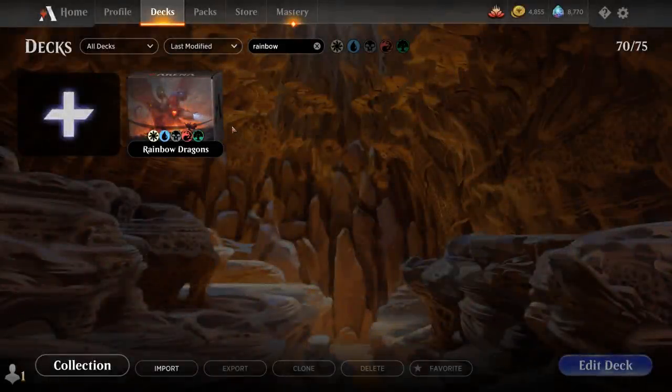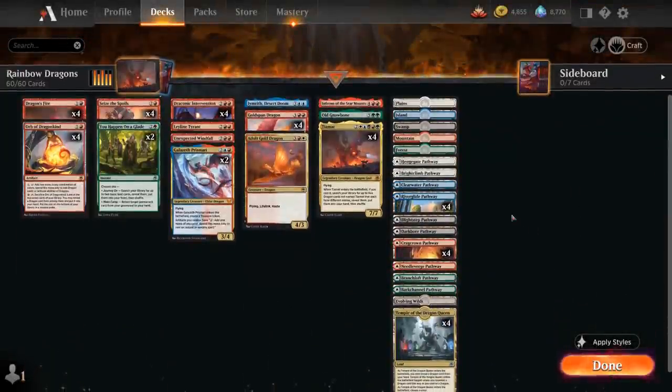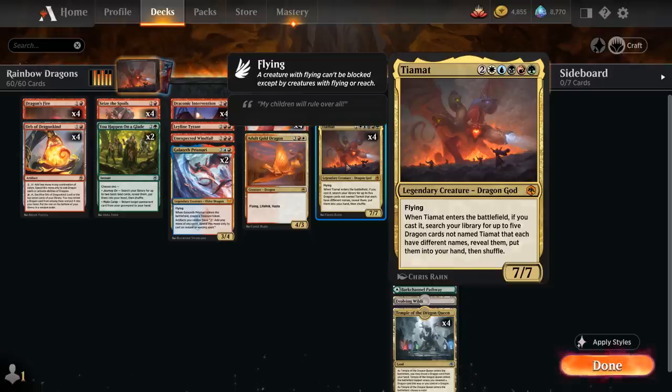Hello and welcome to another standard gameplay video. Today we're taking a look at another standard 2022 deck, and as voted on by my supporters from Patreon, we're taking a look at a 5-color Dragon deck featuring Tiamat from Adventures in the Forgotten Realms. The 7-mana 7/7 Legendary Dragon God with flying that has all 5 colors.